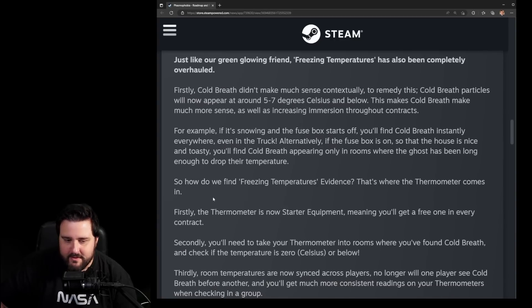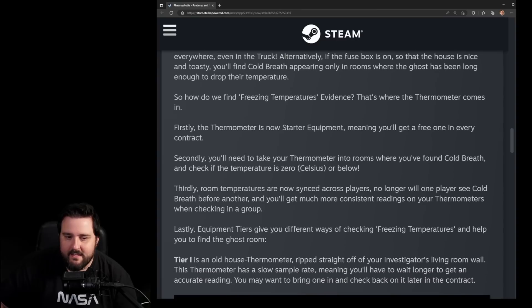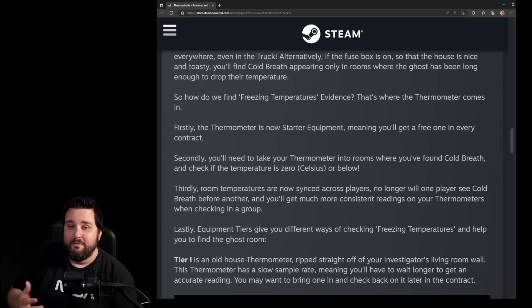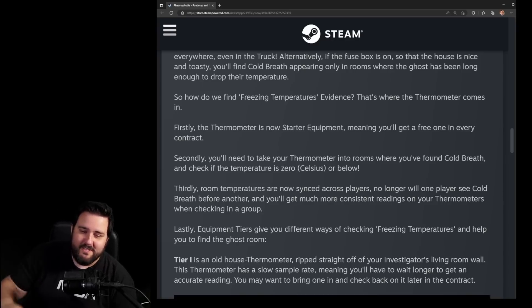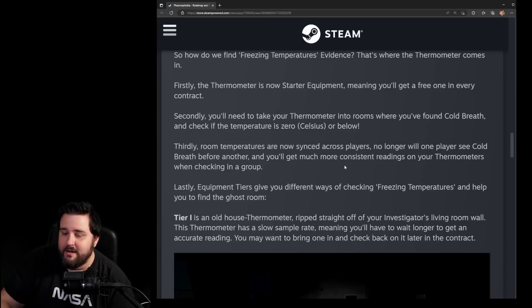That's where the thermometer comes in. Firstly, the thermometer is now starter equipment, meaning you'll get a free one in every contract. Secondly, you'll need to take your thermometer into rooms where you found cold breath and check if the temperature is zero or below. You actually have to use it now to detect freezing temperatures, which is a great change.